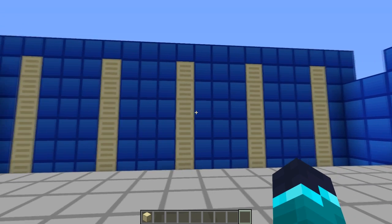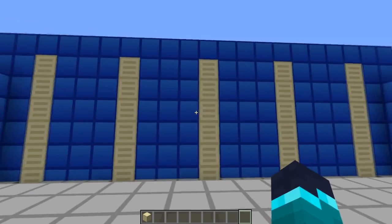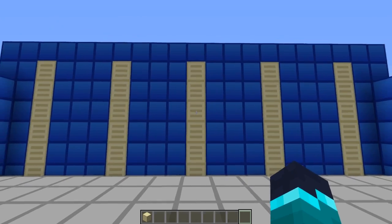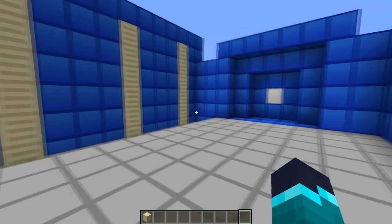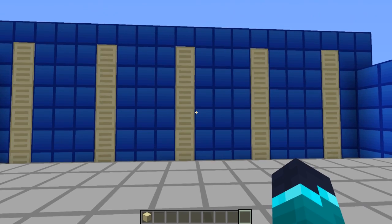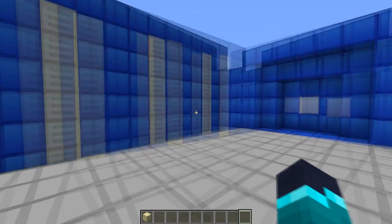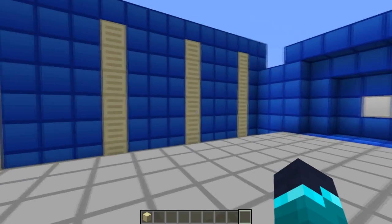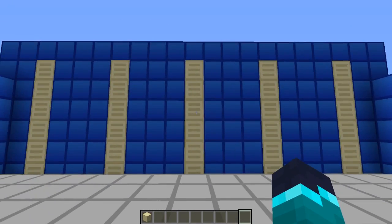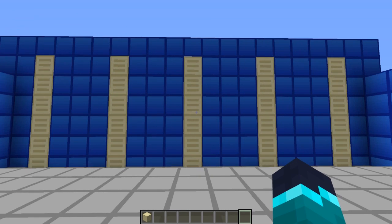I just sat down and played around with redstone and came up with this little combination lock system for a door. It's inspired by a pin tumbler lock — you know, the ones that you open with a key, like to your house.